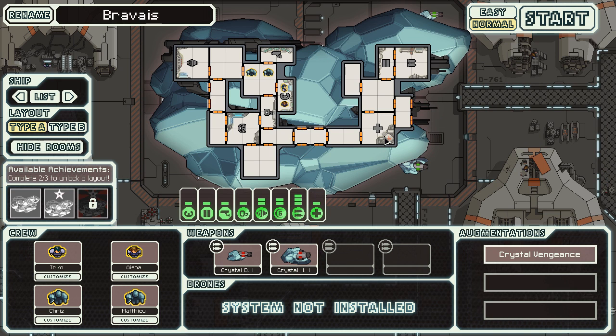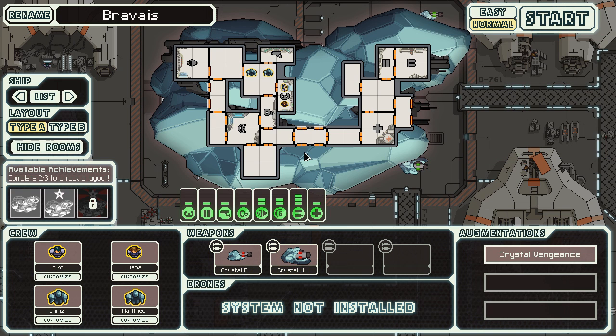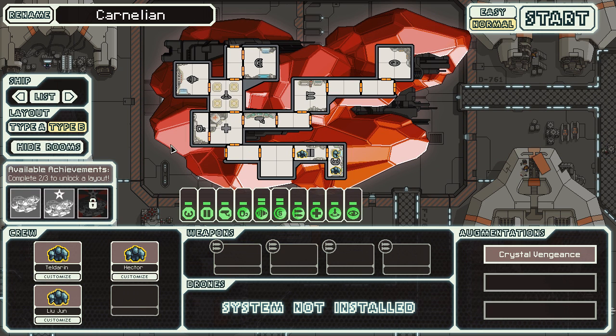Anyway, the Type A is not a particularly fun or interesting ship. You have two crystal crew members, a crystal burst mark one, and a crystal heavy crystal mark one, which basically just penetrates through one shield. It's just like a normal laser except for that — it's really quite strange. We're going to be doing Type B.